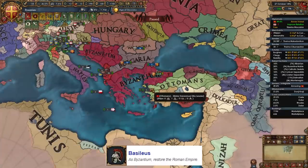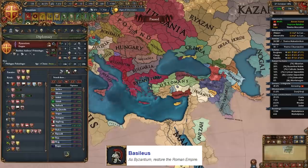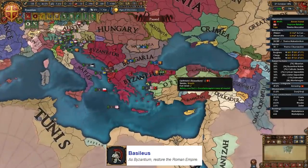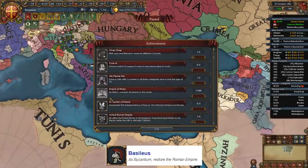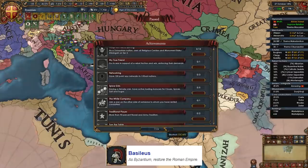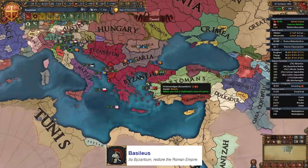Byzantium does have one unique achievement: Basileus, where you need to restore the Roman Empire. At least that's what the achievement says, but you don't actually need to form the Roman Empire to get that achievement - you just need to conquer the Balkans and Anatolia and you will get it. I already have that achievement and those are pretty much the requirements as you can see on the bottom of your screen.